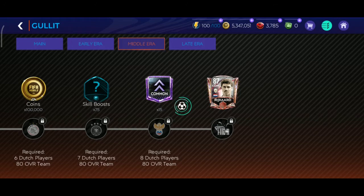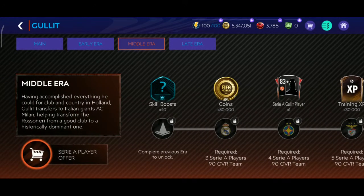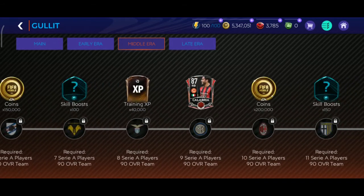The next one is the middle era. For that we just need 11 Serie A players and we have to build a 90 overall team.